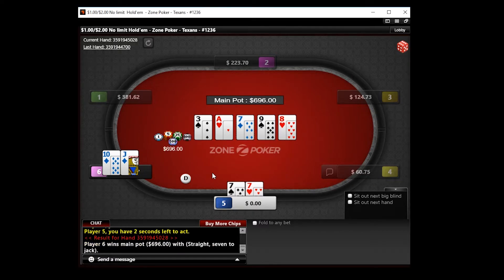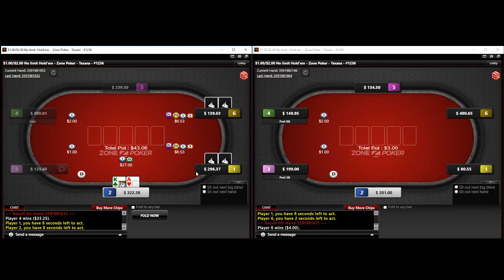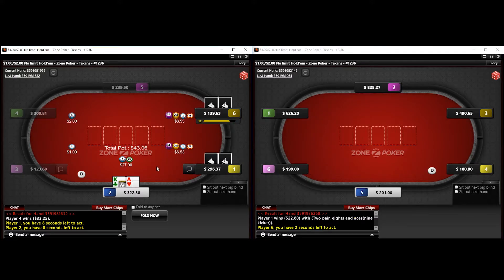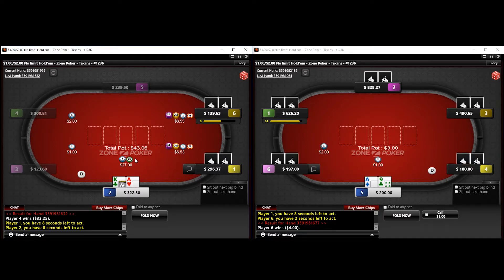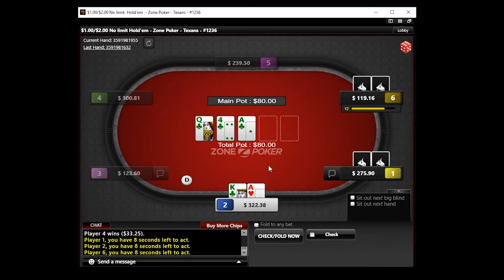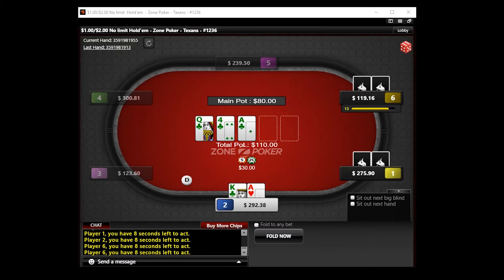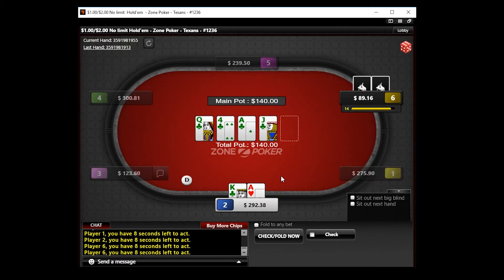On the left table we have ace-king in a pretty easy squeeze spot on the button. We should be perceived to be light squeezing here, so I'm pretty happy to get it in against either one of these players. Player one is a little deeper so it's probably not ideal if we get it in against them, but it's all right. Player six flats, which I think is a mistake with their stack size — they should just be getting it in. We flop a very good flop: ace-four-queen of all clubs. I don't mind checking here but I decide to bet. Player six is likely a weaker player, and they're going to call at least one street with a queen or even jacks with a club. I didn't want to jam pre. We turn the nut flush.